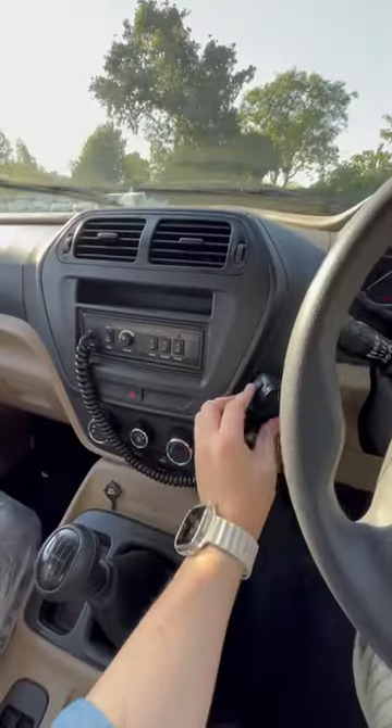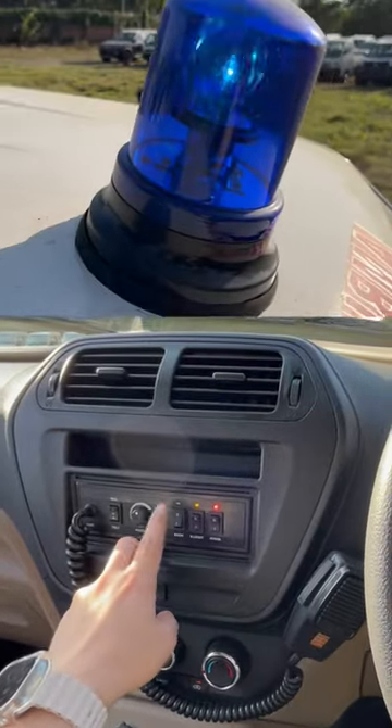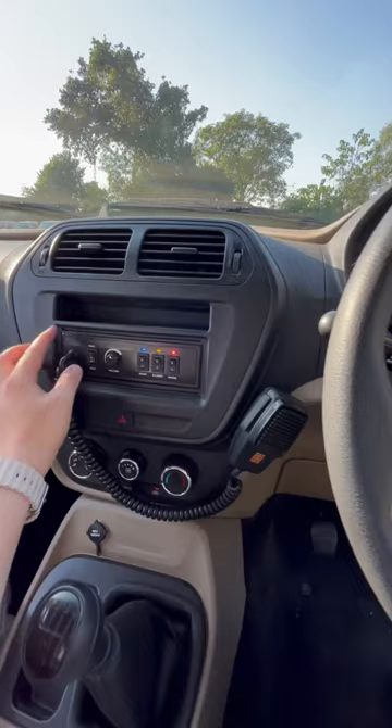I will show you the facilities inside. You get wireless and siren controls here. When the lights are on, you can switch on the siren and change it between two modes.